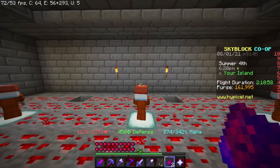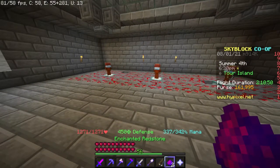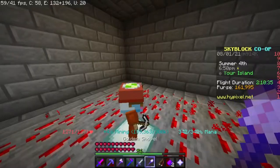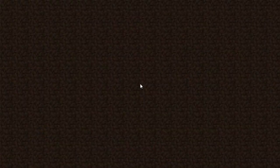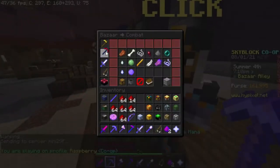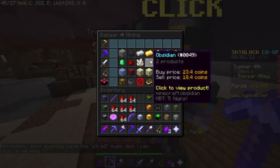So I'm going to quickly say four that are the best for making money. The fourth best minion I would say is the obsidian minion, which I used up until pretty recently — like a week ago. Then I got quartz minions and it helped. Because if I go to the bazaar and look at the prices, right now obsidian will sell for 18.4 coins.